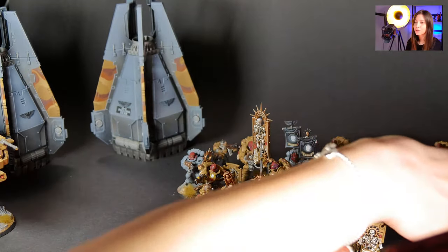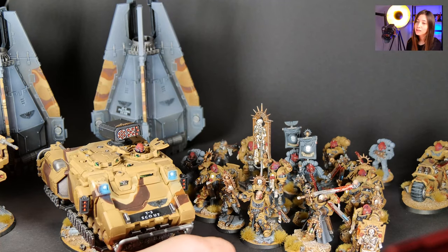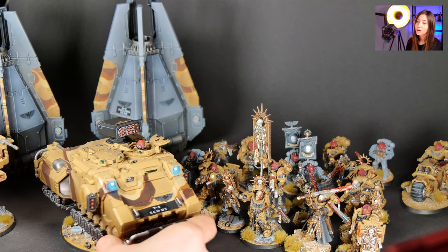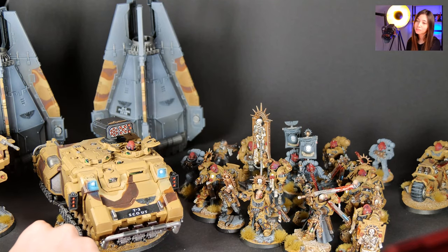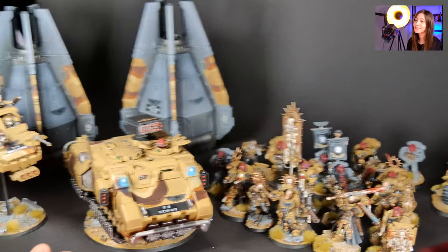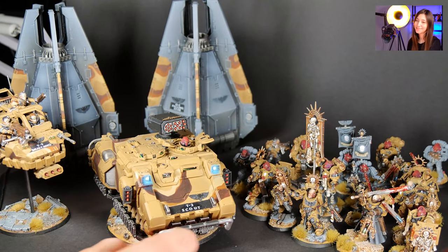Here we have our Impulsor — it's called Scott. We have really cool OSL details as you can see on our Impulsor, and we have really cool glass effects as well. Here we have one tactical marine coming out from inside the Impulsor; I think this went out really well too.